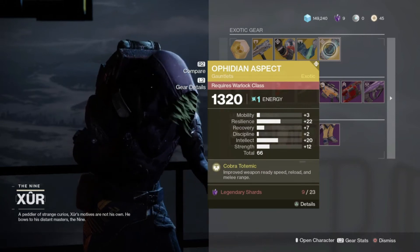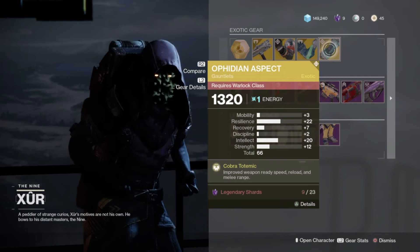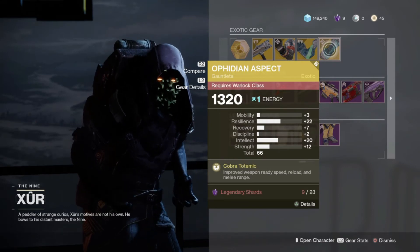And for the Warlocks, we have Cobra Tectonic, which improves weapon readying speed, reload speed, and melee range. For this, you probably want a strength roll, but we've got resilience.